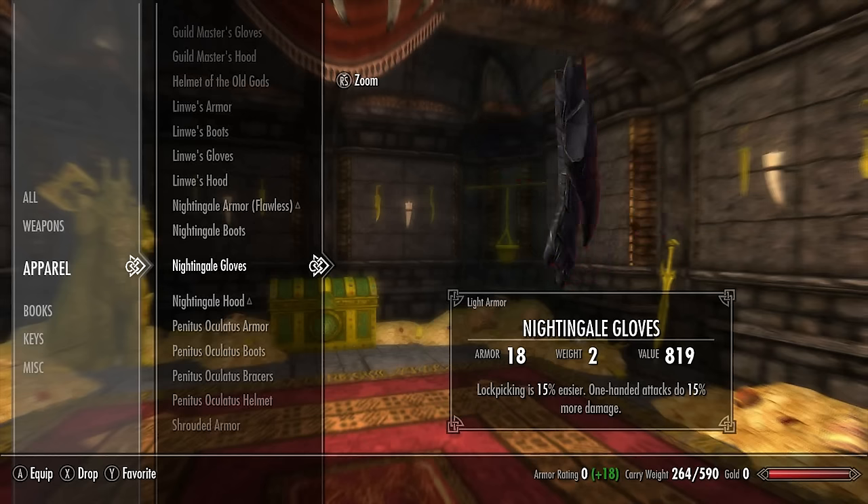Next we have the Skull set. The Skull boots have a base armor rating of 7. The Skull coat has a base armor rating of 26 and no enchantment, as with the rest of the set. The Skull gloves have a base armor rating of 7. The Skull hat has a base armor rating of 6 and is possibly one of the ugliest headpieces in all of Skyrim.